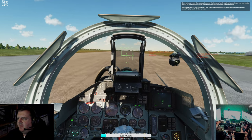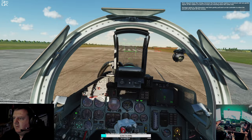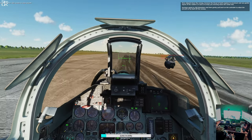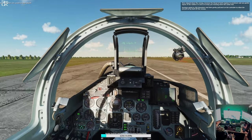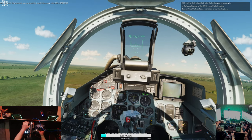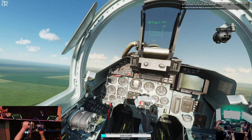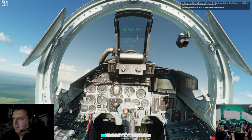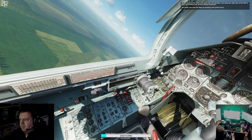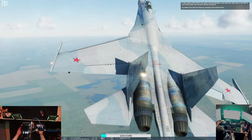All right, here we go! I think it's got automatic brakes — that's what it feels like. Woo-hoo, baby! In the center of the HUD is a pitch and roll indication, and on the right side of the HUD is your pitch ladder and vertical velocity indication. Go ahead and raise the flaps by pressing Left Control and F. Left Control and F — did I do it? I don't know. Left Control and F — I didn't do it.